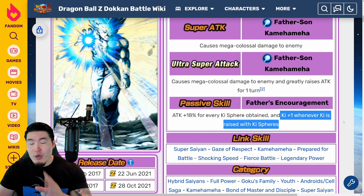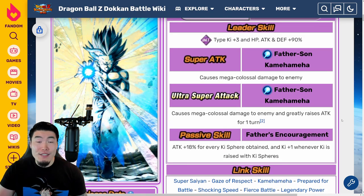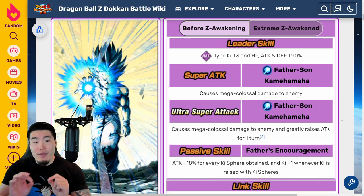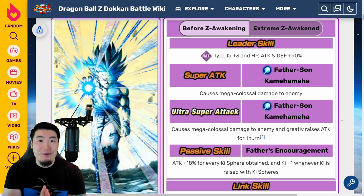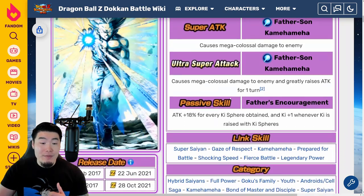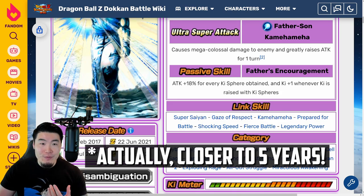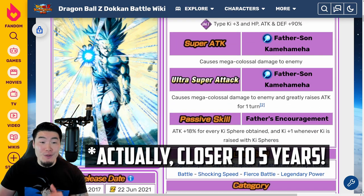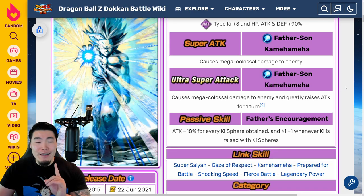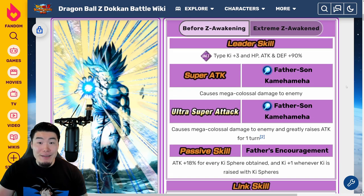For my newer players out there — people that just started playing in the last 6 to 12 months, or maybe even 1 or 2 years — I don't think you really understand how ridiculously overpowered this Gohan was when he first came out. This guy originally dropped close to 4 years ago, and back then he was an absolute juggernaut. The amount of damage he could do and just how much harder he hit than basically every other unit in the game was insane.